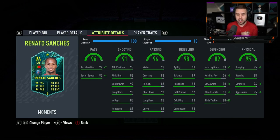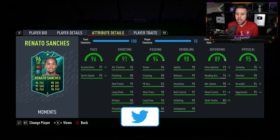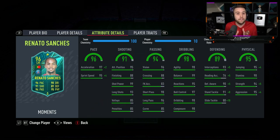Now the chem style really does depend on how you want to use the card. If you want him to be better defensively, anchor chem style is the way to go. But if you want him to be better going forward, then the hawk chem style is the way to go. The anchor is just so good for this card because it maxes out his pace and also increases the defending and physical stats a real nice amount.